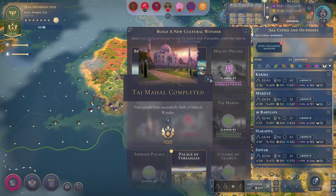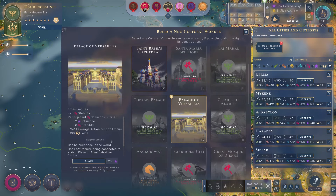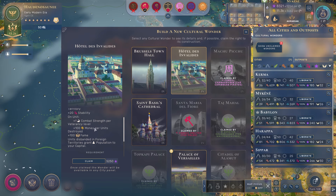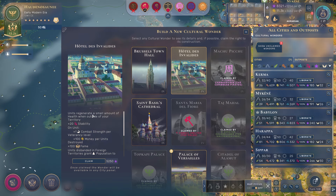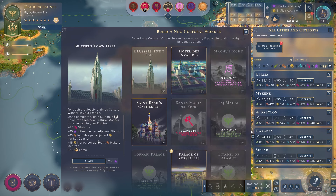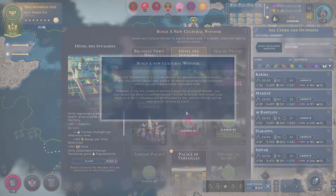I can also grab another wonder. A few options here - St. Basil's is faith-oriented, not that interested. The Palace is reduced leverage action costs, and I have almost no leverage. The ones I am interested in are Hotel des Invalides: this gives you some combat strength per veterancy level, so you basically get double the CS bonus from veterancy. You get some money when you kill units, and it allows you to regenerate health when you're outside of your territory - a nice bonus when you're going to war on foreign continents. The Brussels Town Hall gives you extra fame for every wonder that you build. I'm going to go for Hotel des Invalides - I think that'll be the most valuable for me this game.